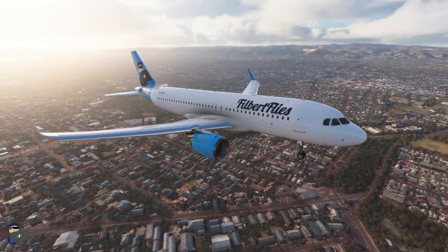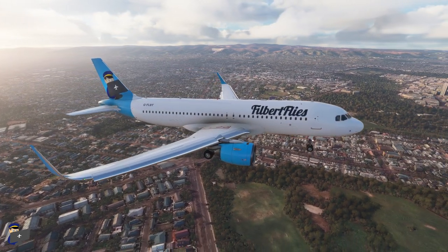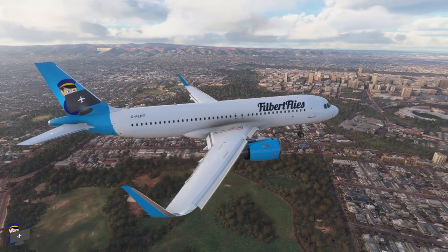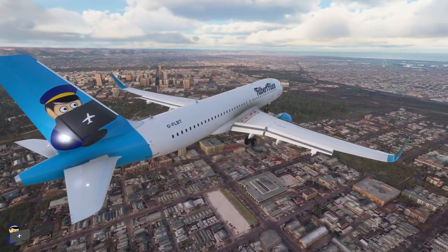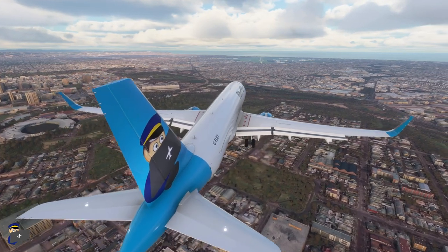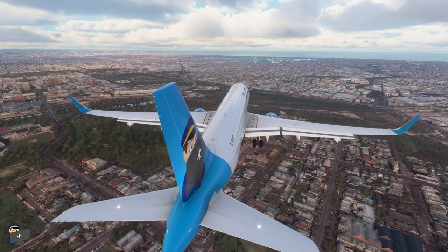Hello and welcome to this Filbertflies review of Impulse Simulation's Adelaide Airport Scenery for Microsoft Flight Simulator. I'm on approach at the moment to runway 23, and I'm shooting this approach so that you can have a little look at the surrounding area and get a feel for the performance of the add-on on my system. You can find my system specs and graphics settings in the video description down below. I'll leave you to watch the landing in peace.